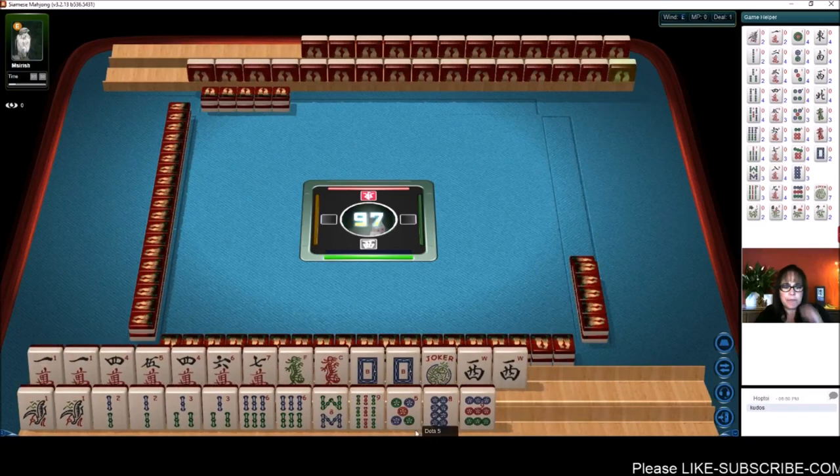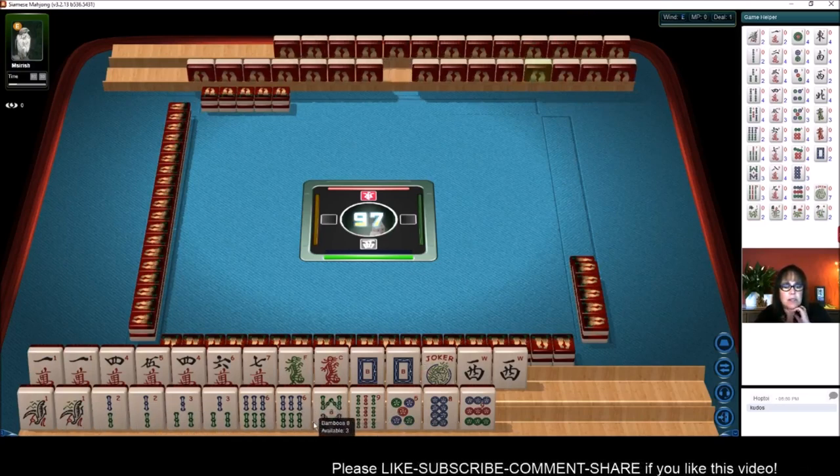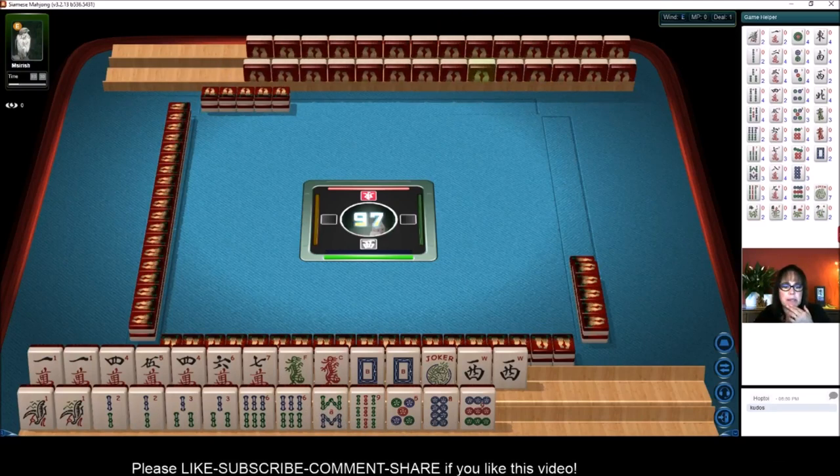No flowers. We have lots of bams here: 1, 2, 3, 6, 8, 9. We have 1, 2, 3, 6. If we can get the 4 and 5, we could maybe play a pair hand.